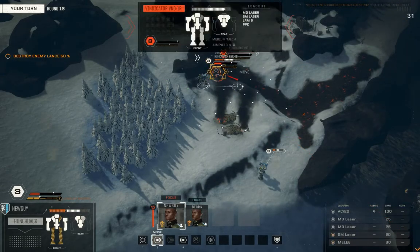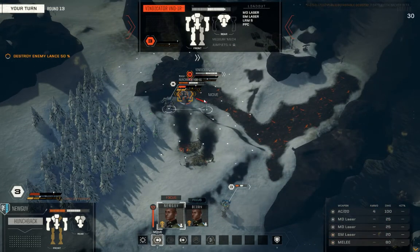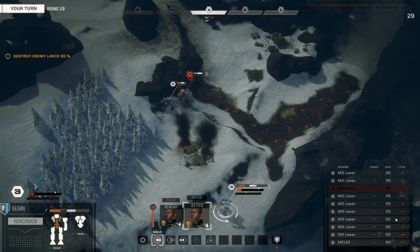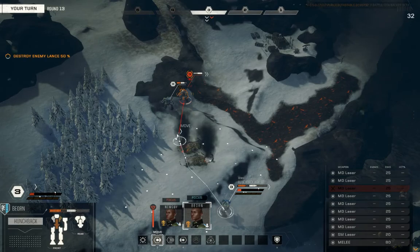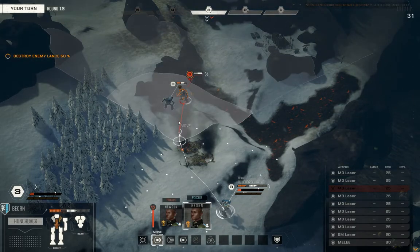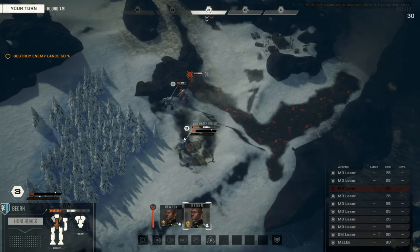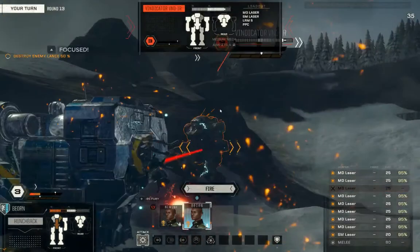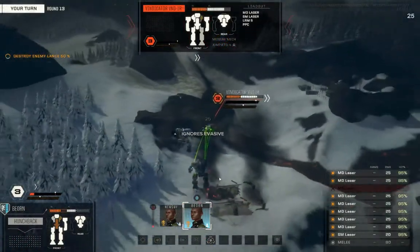Bjorn actually has a better alpha right now — doing the math quick: 150, 170 versus 50, 100, 150, 175 — if I get close, 195. Bjorn can close the distance, problem is heat. But Bjorn's got high Guts, and as we learned from all that science, we might be able to squeak this underneath that red line. Throw the focus on, let's get to the coring. Plenty of heat headroom to work with as Bjorn lights up the Vindicator, but spreads the damage pretty thin — hitting all the armor panels.